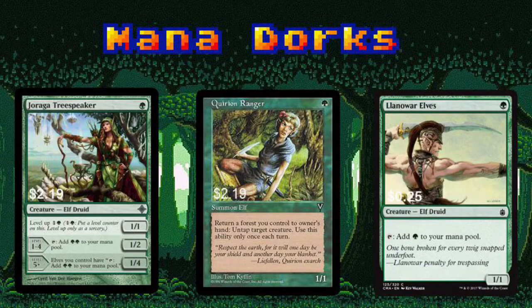Varaga Tree Speaker is a fantastic add here. Realistically, you should only level her up once, just to take advantage of tapping her for two mana. If you happen to have a game go long and there's some extra mana laying around, it doesn't hurt to pump her up to level five and help give yourself a tremendous advantage.